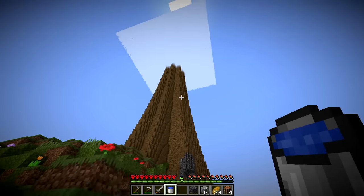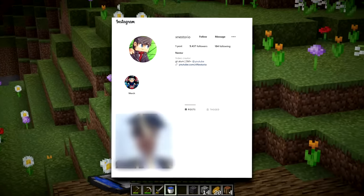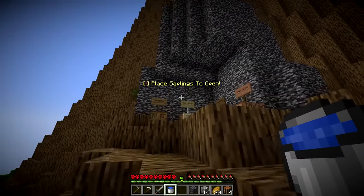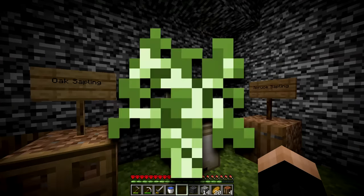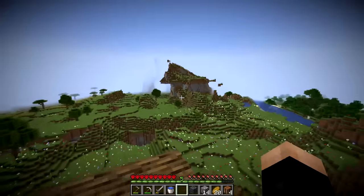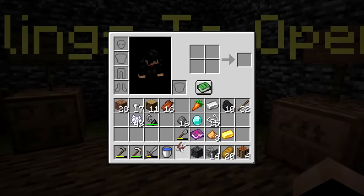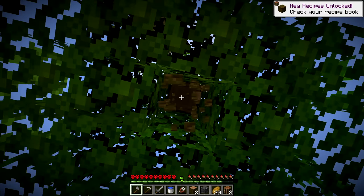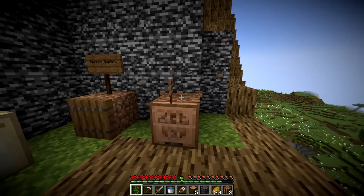We saved the tree and now need to figure out what this massive thing is. At the top it says 'place saplings to open.' We need oak, birch, spruce, and jungle saplings. We have spruce, oak, and birch already. For jungle we need to chop one down - easy enough. We get the sapling and place it, then place spruce, oak, and birch.